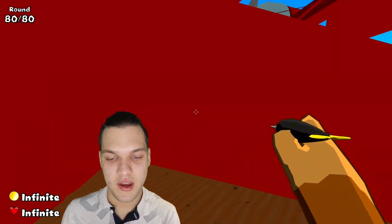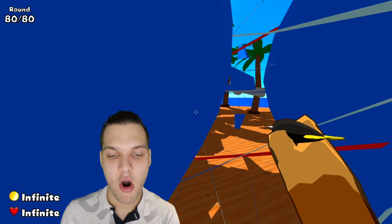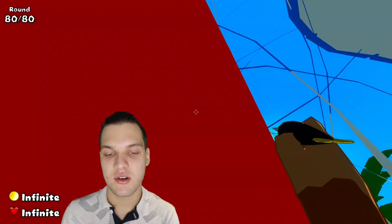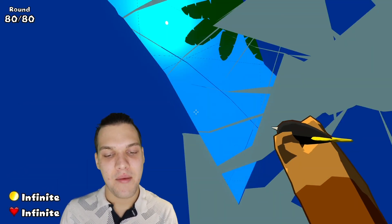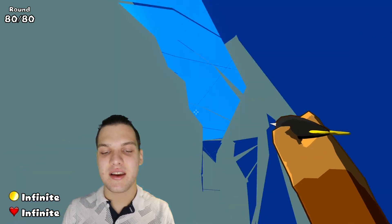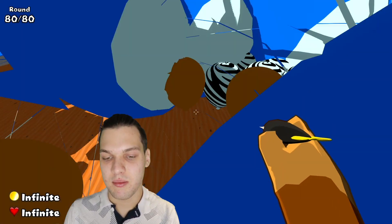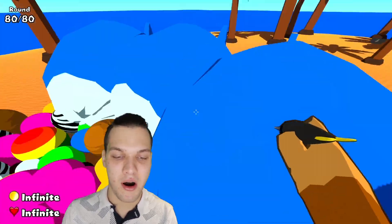I will keep on walking back and forth. We popped two of them. We have a billion mobs and we are inside of them but they're too clumped. Look at this — I'm not shooting, I'm not doing anything, and the mobs keep on attacking us and dying from the body damage. We even popped some of these mobs with our body damage.